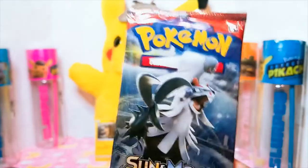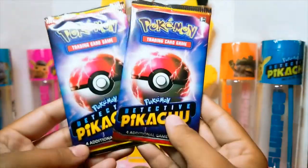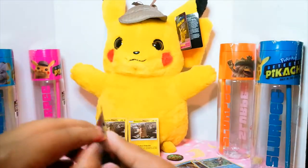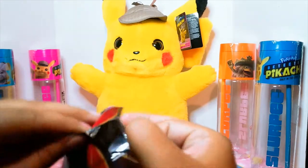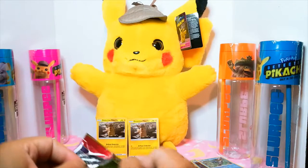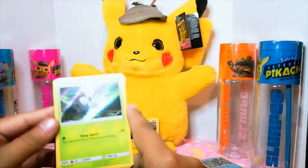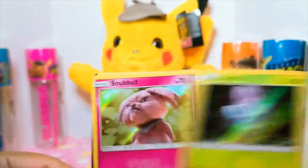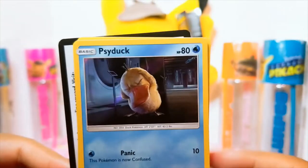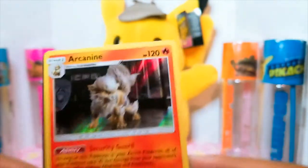The Sun and Moon Crimson Invasion — we'll be opening that another time. And two Detective Pikachu booster packs. Let's try to complete the set this time. We got a Morlul, Snubbull, Psyduck, and an Arcanine. I don't think we have this one — I think he was the last one we needed.